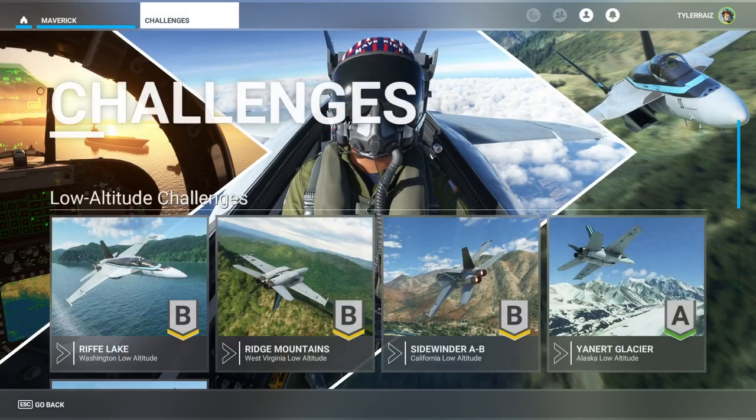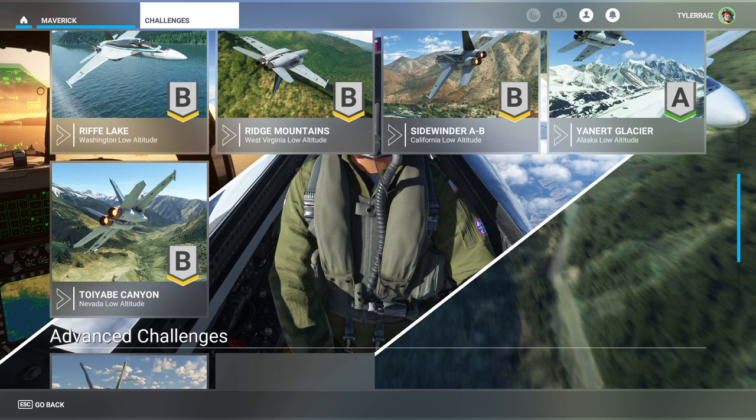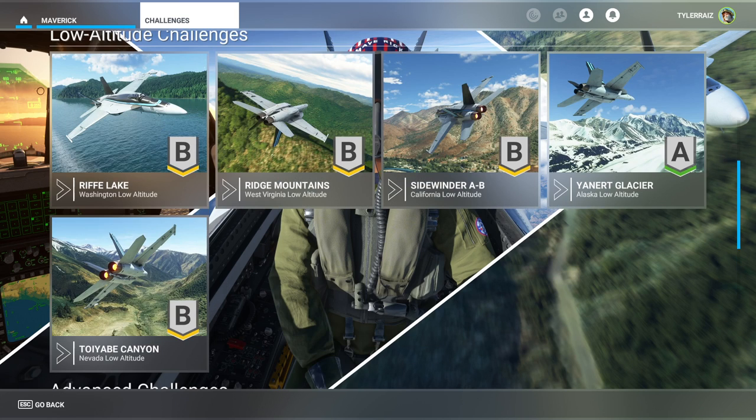So that was my first taste of these low-altitude challenges. I wish they had one like the Grand Canyon that really had a lot of twists and turns — these are mostly straight. There's some optimization to do, but not as much maneuvering as I thought. I guess you're meant to keep your engines at full throttle the whole way. I would like a low-altitude challenge like the Grand Canyon where you have to throttle down or you won't make the turn. There was a mod for DCS where you could do such things with the F-14 down the Grand Canyon, and that was fun.